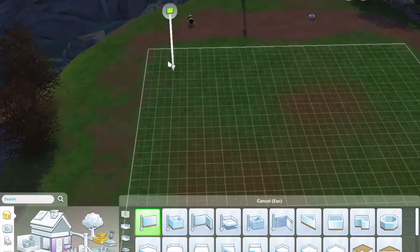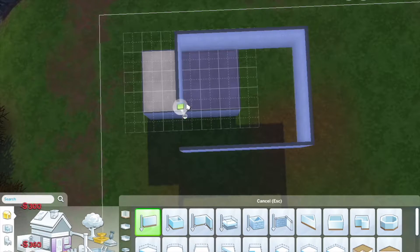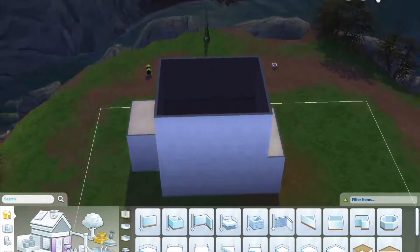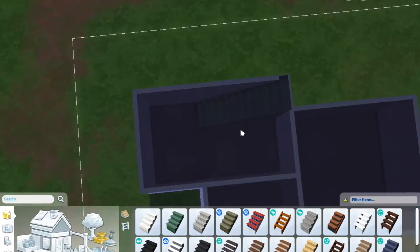Hello everyone and welcome back to another Poppy Build video. Today I am building a tiny spellcaster home in Glimmerbrook — the world that comes with the magic expansion pack.